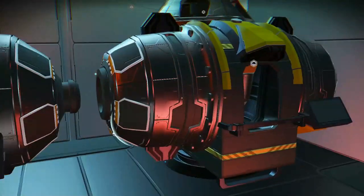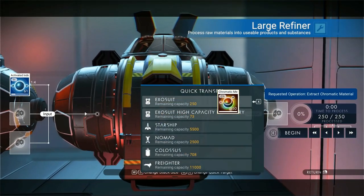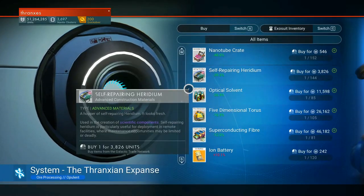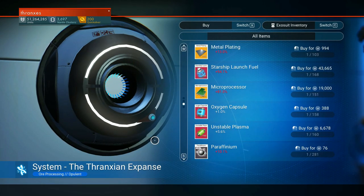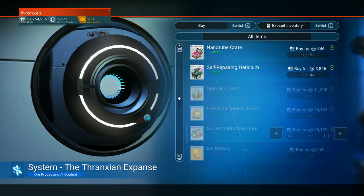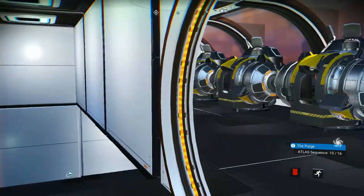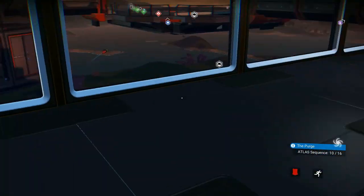And still some activated indium in here - we'll process that. This one as well has some activated indium. Chromatic metal forever. I'm tempted to say if we can buy the paraffinium from here - look at all that lemium. Goodness goodness, we can buy some paraffinium and salt. You know what, we don't have the inventory space for those things. We could cycle some glass to the Colossus. It might be time to summon yet another exocraft for storage.